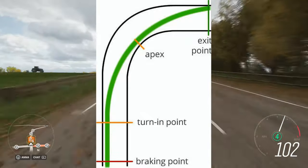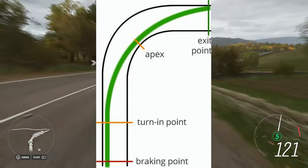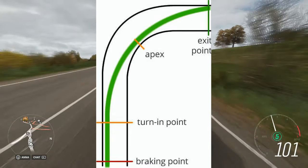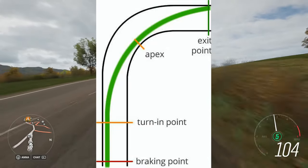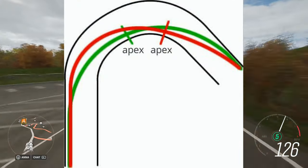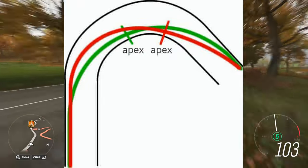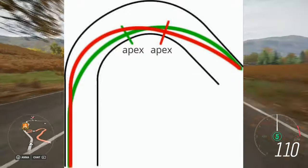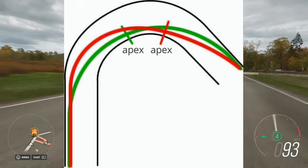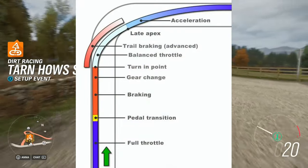So this is the Forza line — it wants you to turn really early. But there's actually a proper racing line that works more with a car's physics, which is represented by the red one. It has a later apex as you can see, and also a sharper and later turning point.